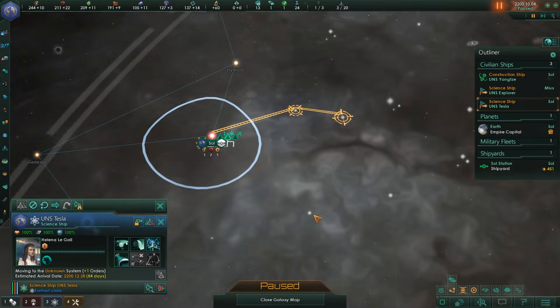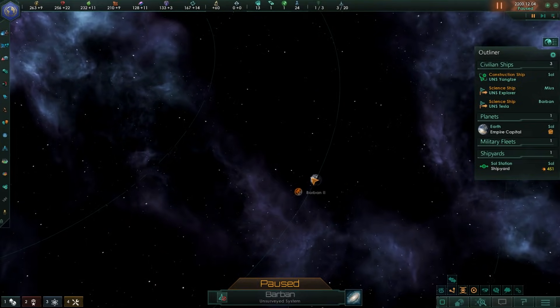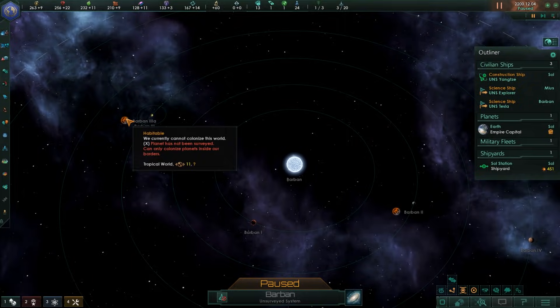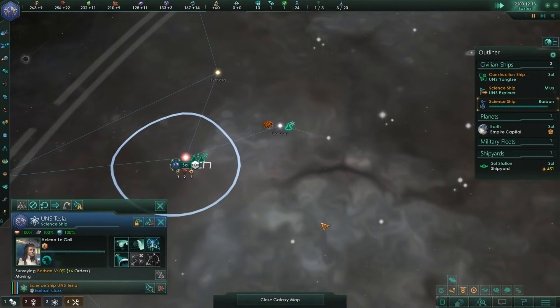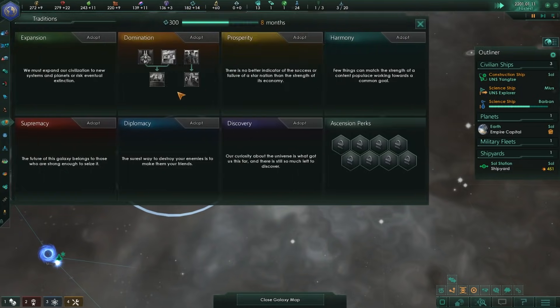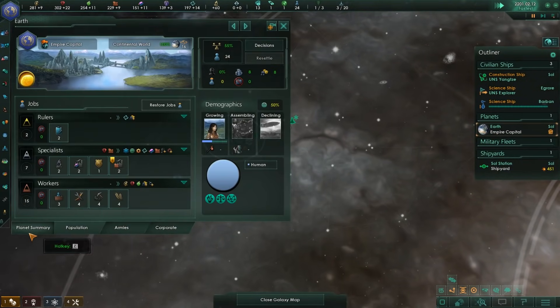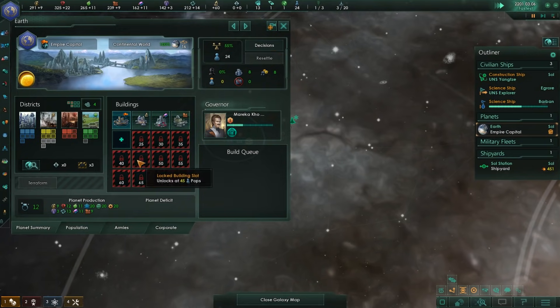We are on a ticking clock here — in the words of Family Guy's Quagmire: Dear Diary, jackpot! We found a system with two planets: a continental world and a tropical world. They are tiny — size 14 and size 11. They won't have that many districts. But we are going to survey this system immediately, because we need to get our ships underway as soon as possible. We'll need to focus extremely on our expansion tree, because we're going to need to rebuild an entire planet next door.